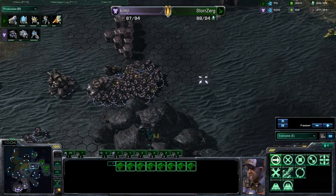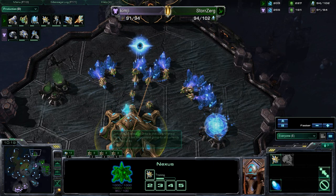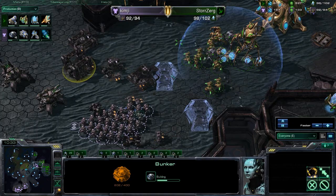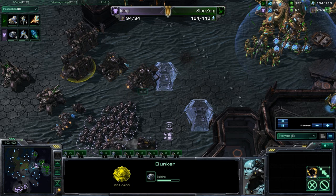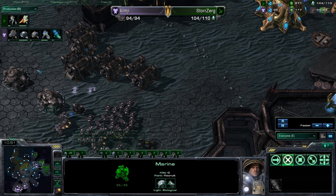He scans — he sees everything. He actually could have a little timing window here to knock Storzerg's army down, because since Storzerg committed to that expansion early on, he does have fewer units than he normally would. Kim-G is getting bunkers now — looks like four bunkers — he's going for a contain. But the first Colossus is out, this could be really game-changing. Kim-G nicely pulls back, but he is supply blocked right now. We're still looking at 0-0 upgrades for both players.